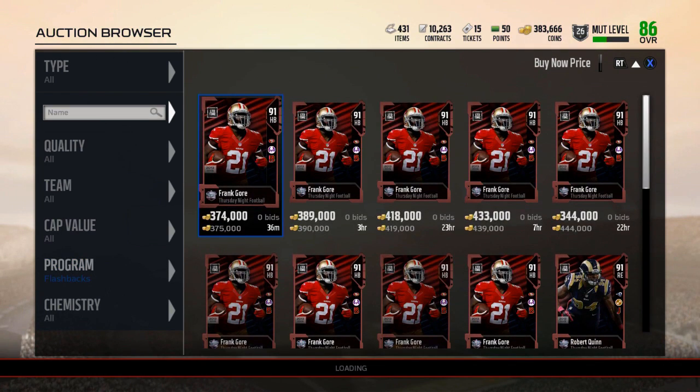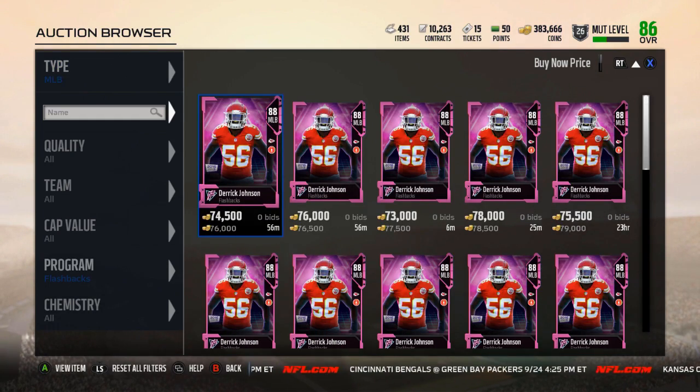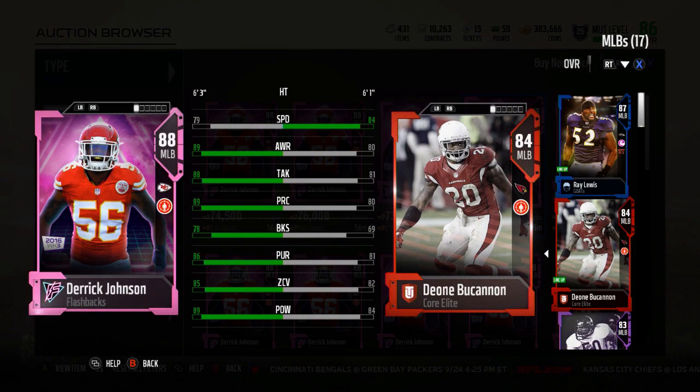So we got the new flashbacks. Let's get into this. I actually have some stuff to compare. So we'll get into the first one — I'm actually going to buy this one right now. It's Derek Johnson. Go ahead and compare him up against the guy who is starting on my team currently, and that's Deon Buchanan. So he gets a 5-speed downgrade from Buchanan, but he's up 9 awareness, up 7 tackle, up 9 play recognition, up 9 block shed, up 5 pursuit, up 3 zone.